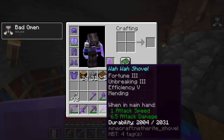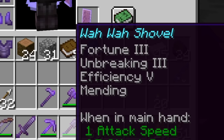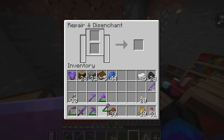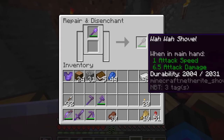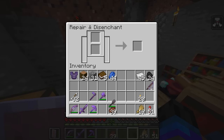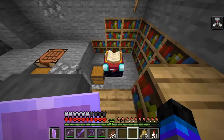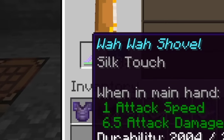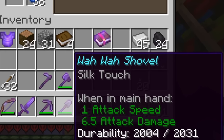You guys were very quick to let me know about this shovel - pretty much roasting me for having Fortune 3 on the shovel. I didn't know, okay. You all said silk touch would be better. So I'm actually going to disenchant this shovel today and re-enchant it. Silk touch - I have a silk touch shovel now. Are you happy?